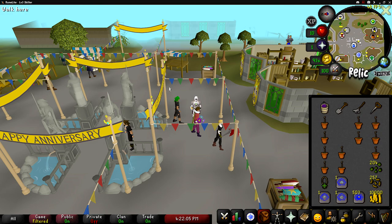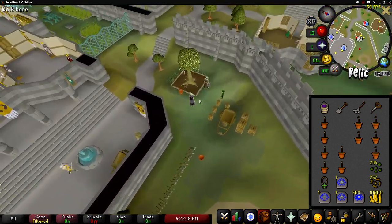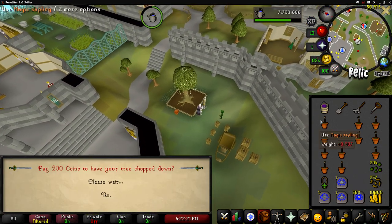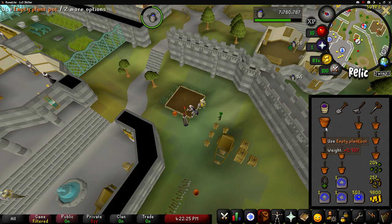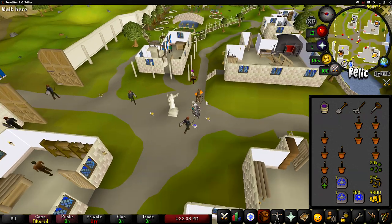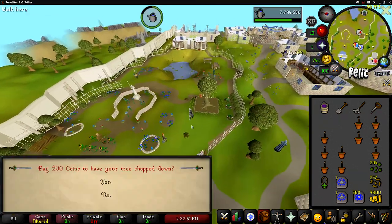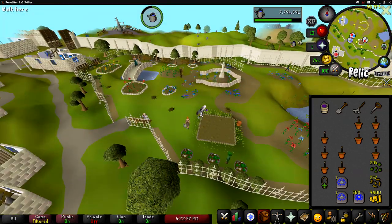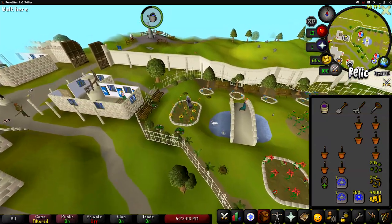To start the run I first teleport to Varrock and run to the tree plot just north. Once I check the health of the tree I pay the guy to cut the tree down, use some ultra compost on the plot, plant my tree and then drop the bucket. I will be doing this for every tree and fruit tree in my run. Once that's done, teleport to Falador and run east to the other plot for your second tree.